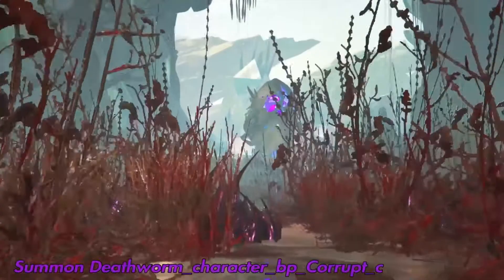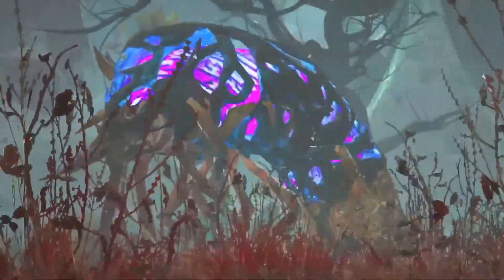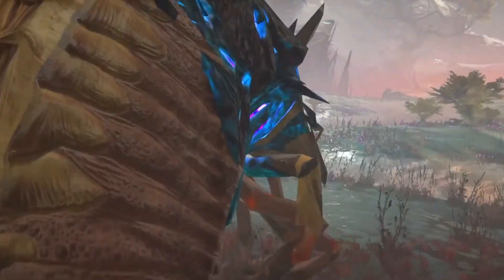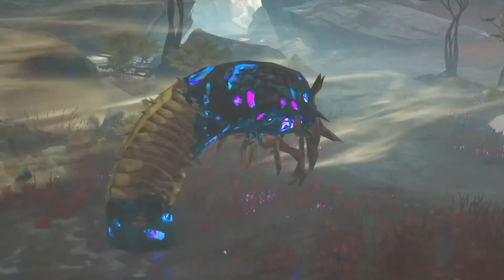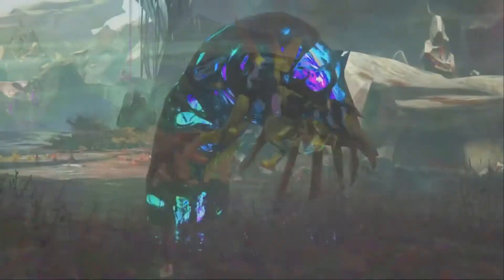And then we have the Corrupted Death Worm, which was going to be on Extinction. This is another creature that didn't end up getting added, but you can still spawn it in. It was in Extinction for the first few days so you could actually use it, but it got removed really quickly, though you can still spawn it in.